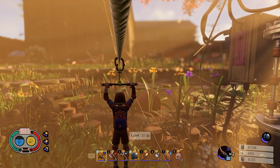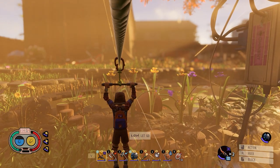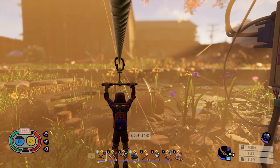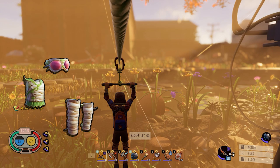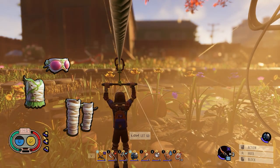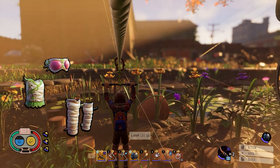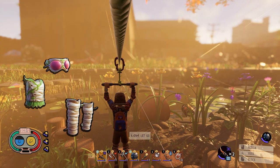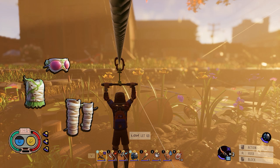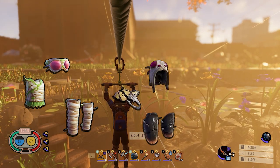Armor: The crucial component of this build is having enough stamina to use your shield blocks. As such, armor choices are focused on stamina. For tier 1, the Grub Armor is recommended. Each piece of the Grub Armor increases your maximum stamina by 10, and the set effect is 10 milliseconds less stamina regeneration delay. The Might Hat gives a 15% increased stamina regeneration rate, but is probably not worth using over the Grub Armor piece effect and set effect.